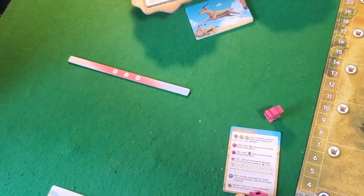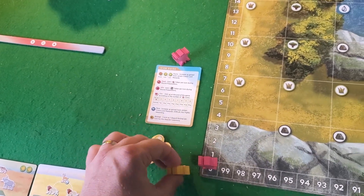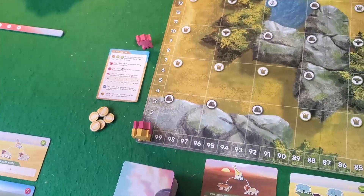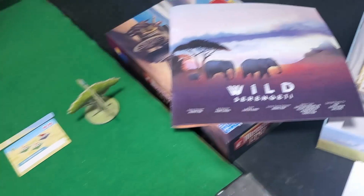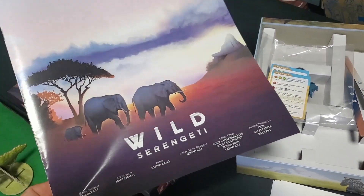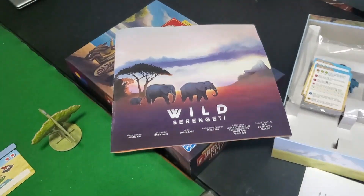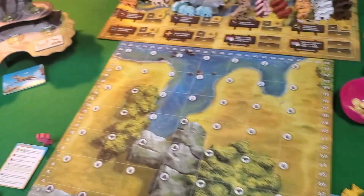Everyone wants hits, right — the hits keep on coming. You have two player pieces: one for action placement and a scoring token. It also comes with a manual, and of course your player icons. That's it for components.